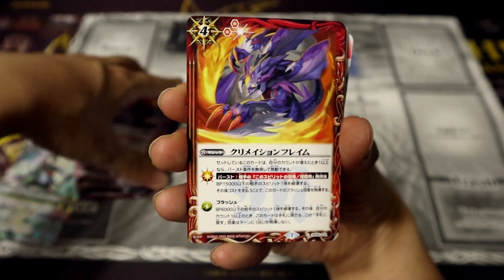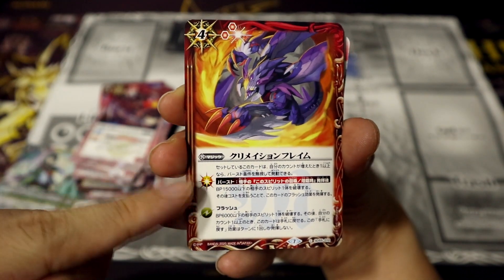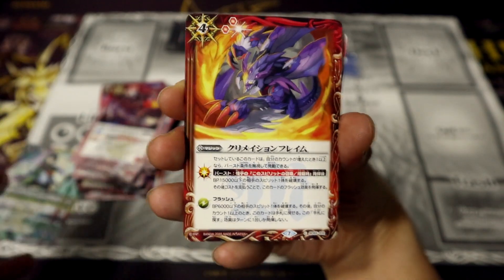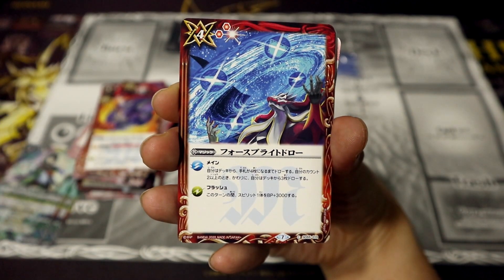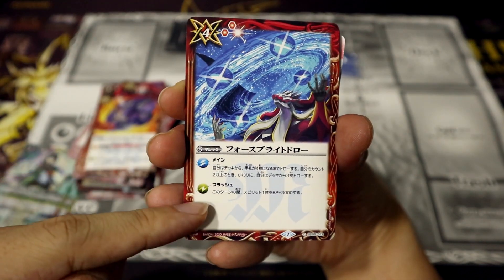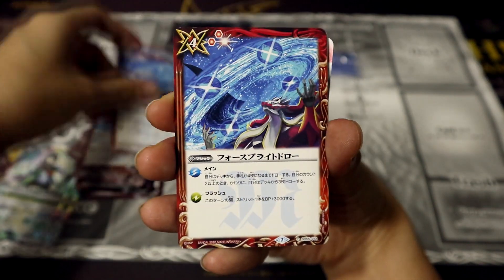Now we're moving on to magic cards — essentially like spells. Creation Flame — this is also a burst. It also has a flash effect, which is essentially like an instant if you play Magic, or a quick play spell. So it has both a main and a flash effect — like a main phase effect and a quick play effect as well — depending on which one you want to use.